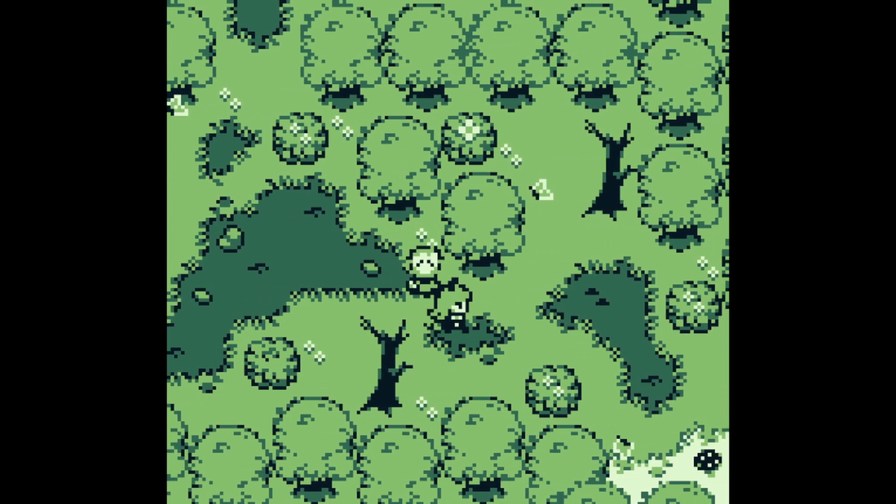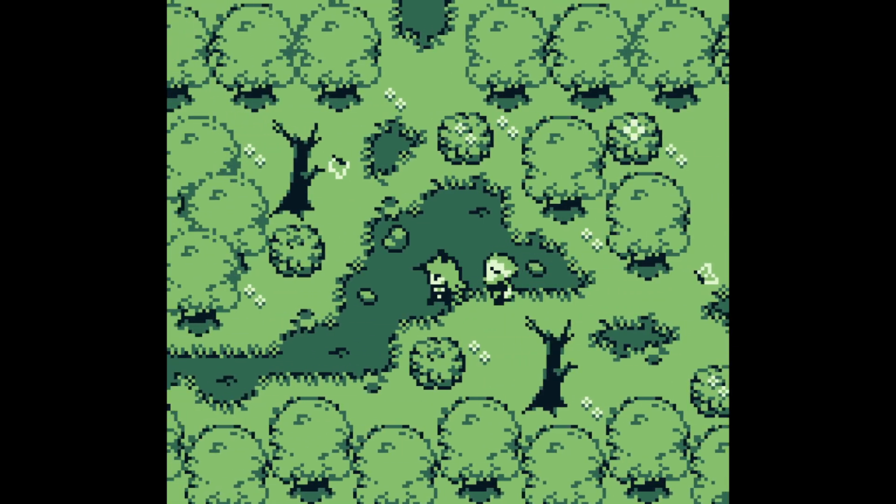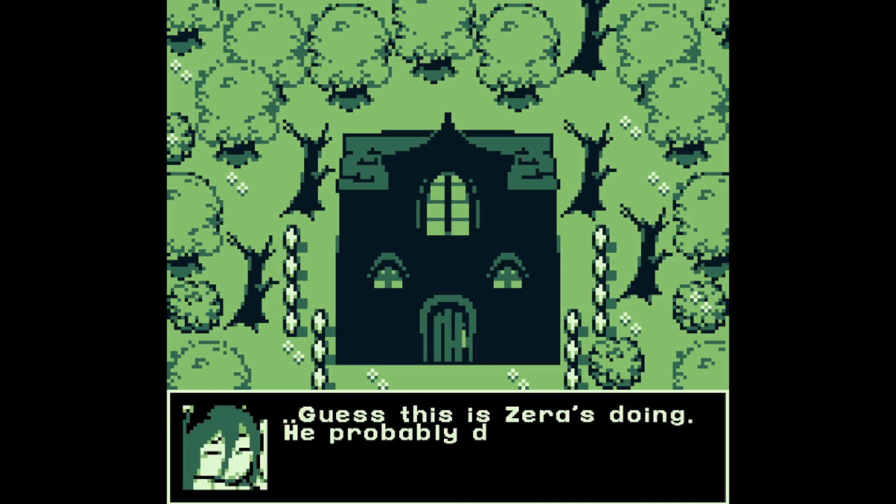Okay, I definitely chose progression, but I want to see what was up in that other path. We're going to backtrack first, because I don't know if progression is one way and I won't be able to come back. I'm assuming it probably won't lock off this area permanently, but I really just want to see what's up here first. I want to see everything I can. So back up we go. We've changed environment. Miss, where did you go? Hello? Yes, this is Zira's doing — he probably doesn't want any visitors.